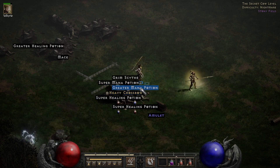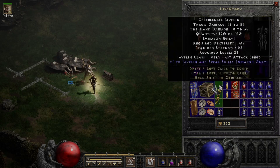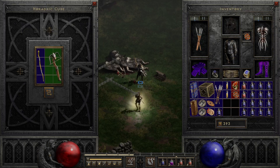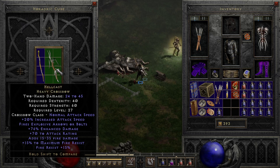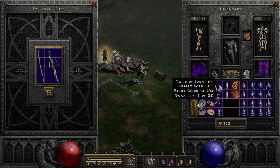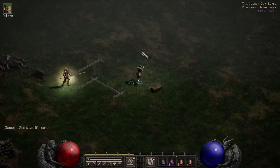A heavy crossbow — interesting. I don't think that's anything really amazing but we can check it out. We got a big old crossbow here, it's the Hell Cast. I don't think it's really worth anything, but we can hang on to it. We're not going to sweat it.